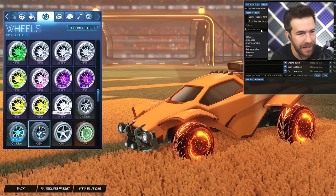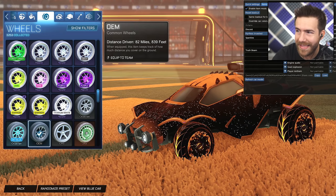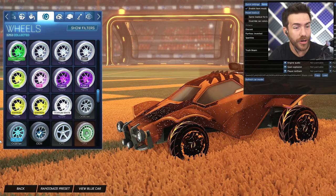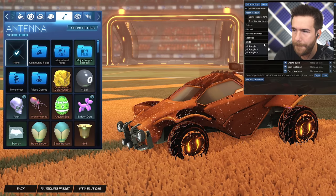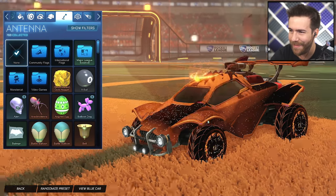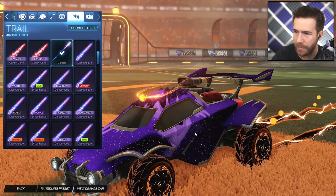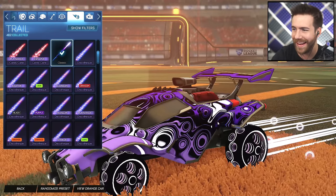Orange side decal is going to be the Discoid. And remember, at the end of this you guys get to vote on what designer you like the best — designer 1, 2, 3, 4, 5. Yeah dude, that looks awesome. There are toppers, but just for the orange side. Jolt Bangle 2. Oh yeah buddy, look at that. Let's see it with its boost — so cool. Entrail, amazing. And then the blue car — we have to switch this. Refresh car model. There it is, dude.